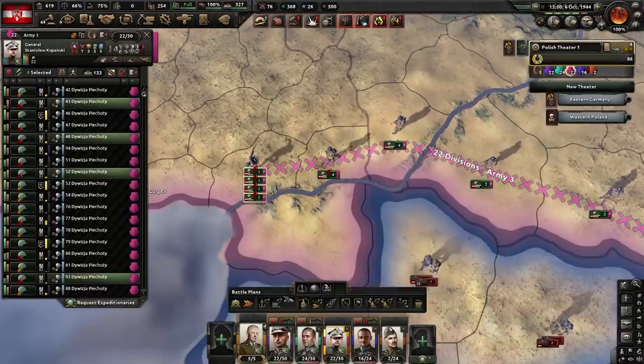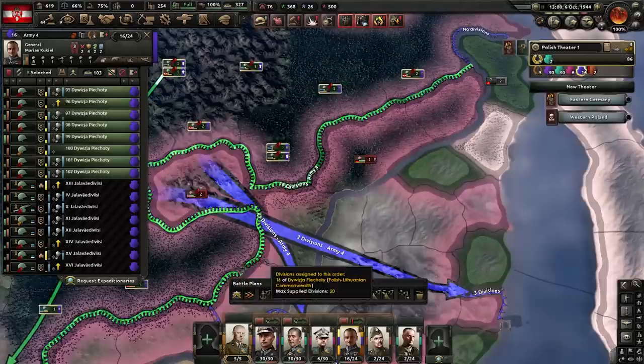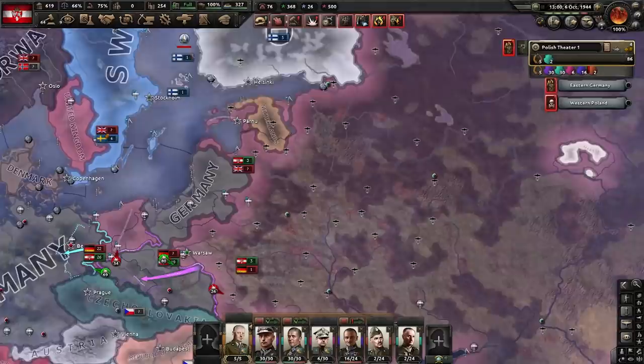First order of business will be military organization. I don't want all these divisions here. I'm going to send them to the Western Front and just keep enough divisions assigned here so there's one division per tile. Everybody else is getting sent west. This is also a disastrous area to fight in. Supply is an issue, so I'll probably downsize these divisions.